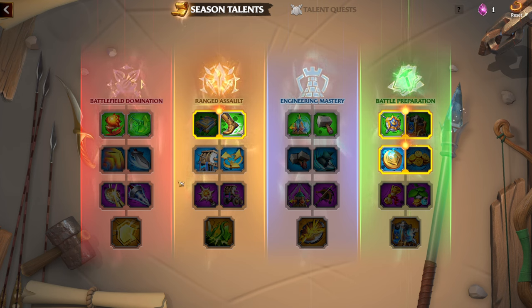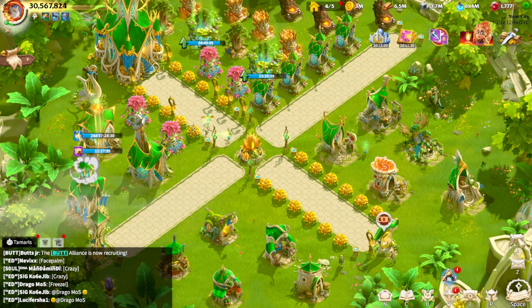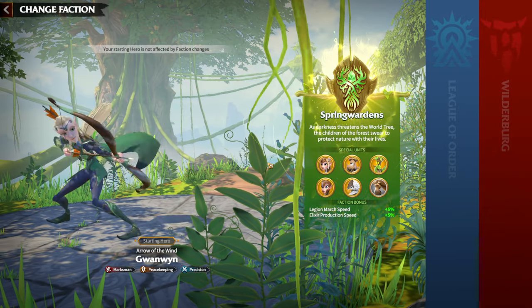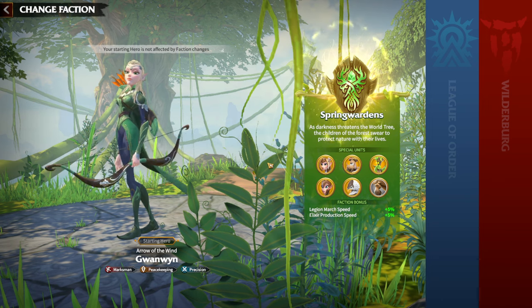Depending on your main unit type, your main hero, and the hero pairs you have already invested in, you should choose the exact faction that matches that hero type. Let's look at which unit types pair well with which factions.